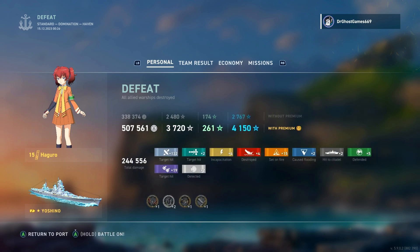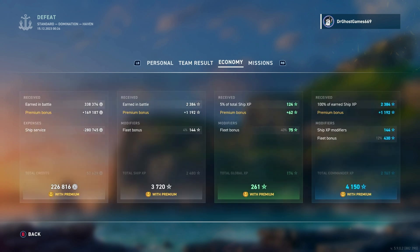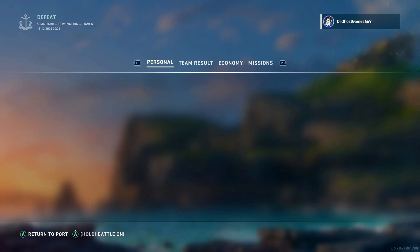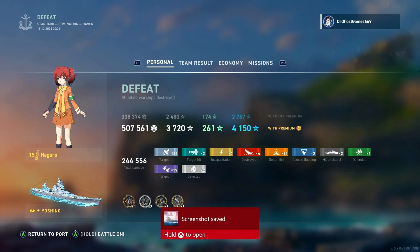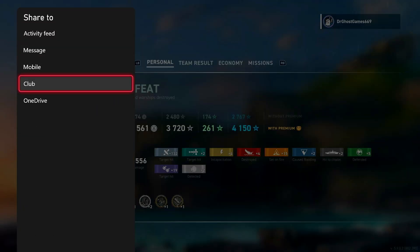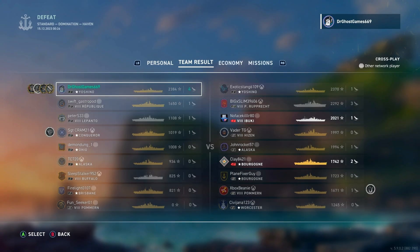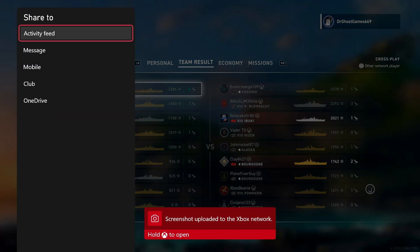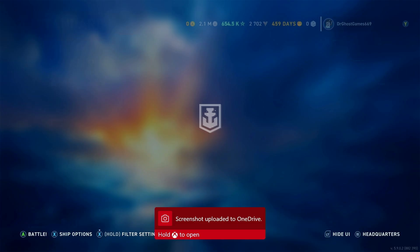That concludes our game in the Yoshino — what a match. We lost, but we were top of the leaderboard on our team with 2,300 base XP — more base XP than the top player on the enemy team. 244,000 damage, Confederate, two Arsonists, Witherer, High Caliber — what a tragic game. I'm taking screenshots — this is going to get shared around. Third game in the Yoshino, my best game so far. This ship has potential, she is absolutely disgusting.